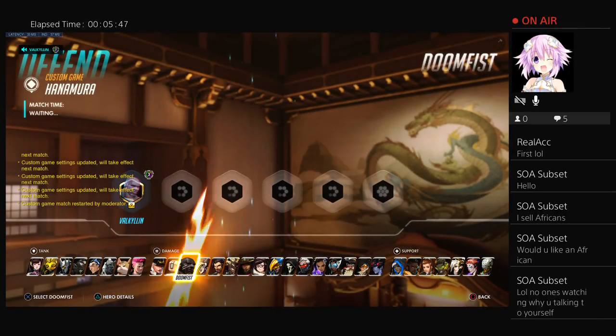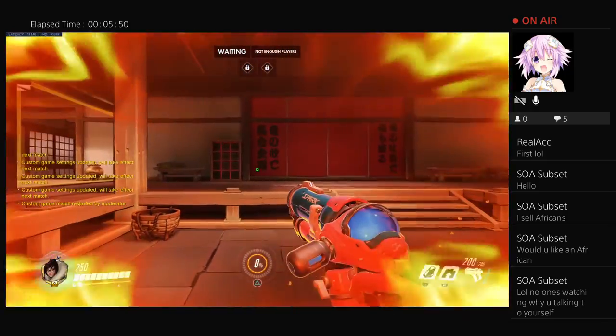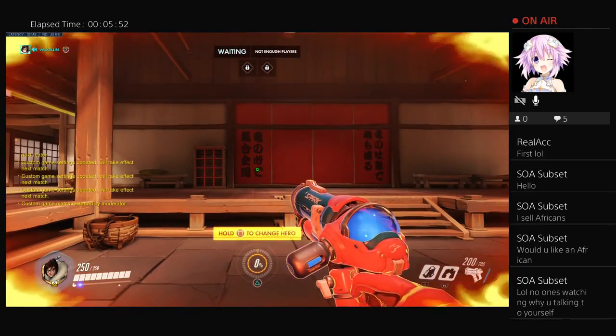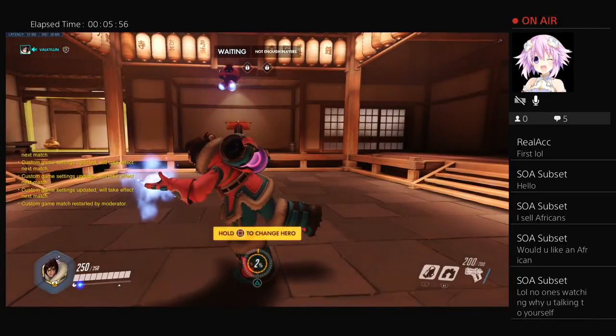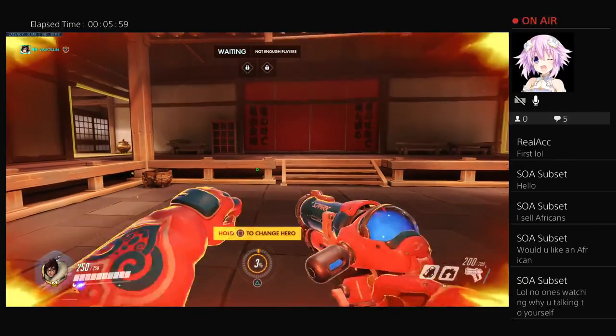Restart the game, spawn in as a hero, and now when I press X I'm on fire. When I press crouch I'm no longer on fire. Simple.